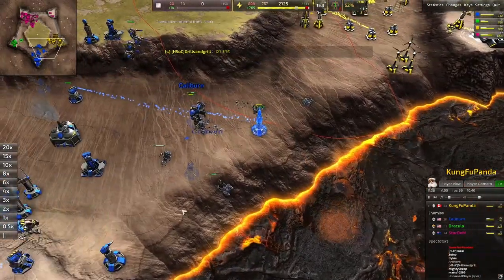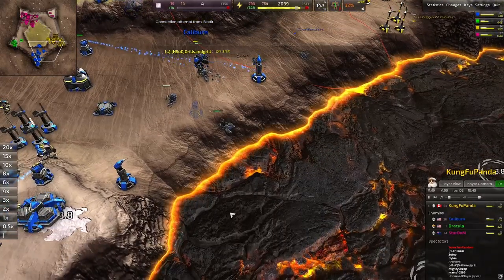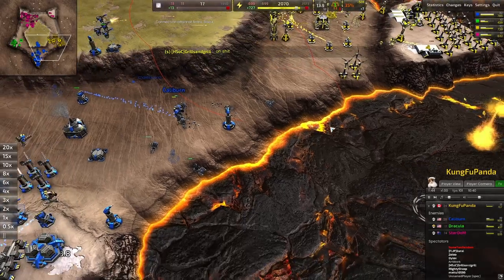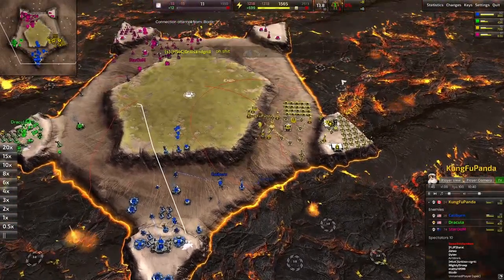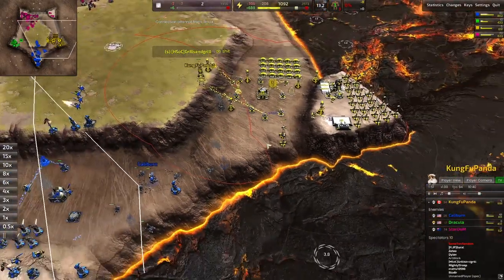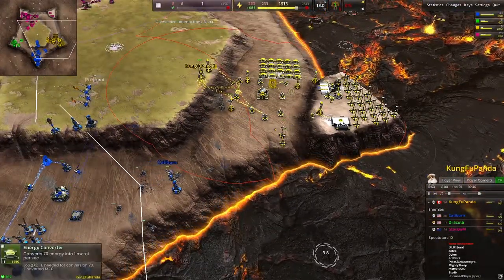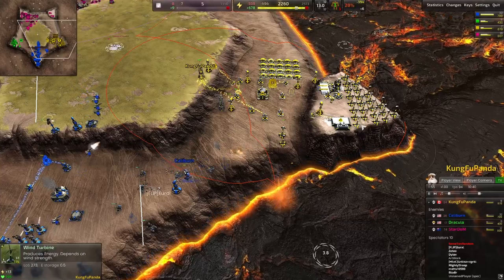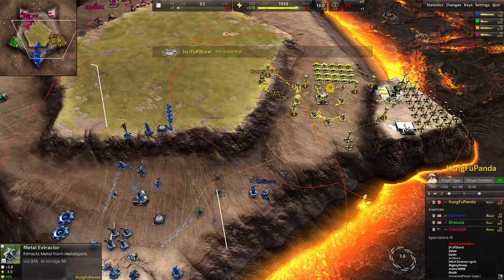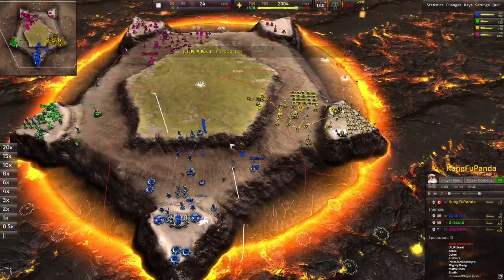Does the lava come all the way up this time? Yeah, so it doesn't. Kung Fu Panda's in a bit of trouble here - he had a decent economy. Not quite sure what he can do about this - he needs to get some T2 units out. Looks like he's going to be getting some fat boys out.